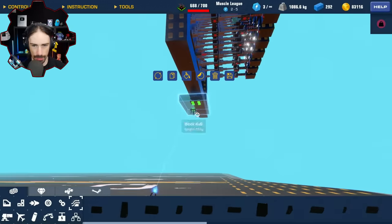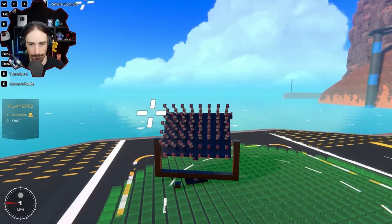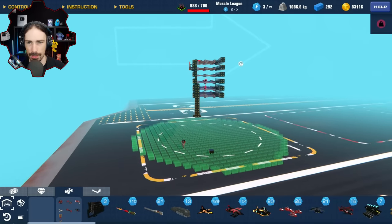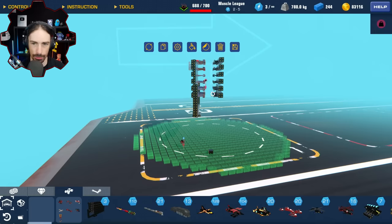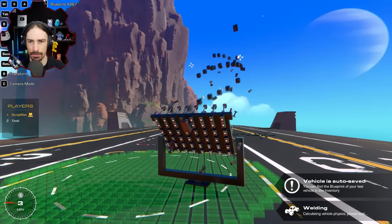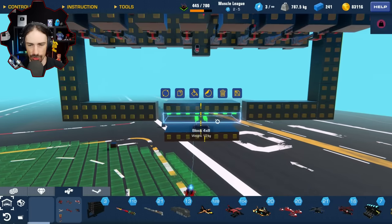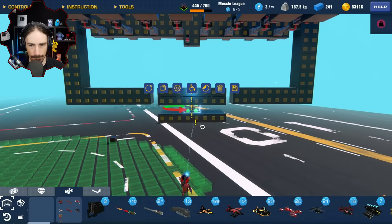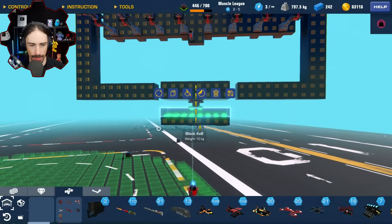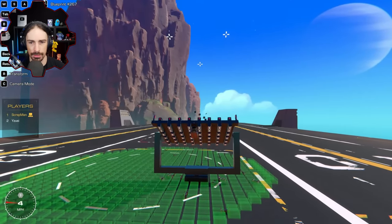I'm simplifying the base down to a single block attached to the ground. That looks so cool! I'm going to save what I've got right now and reduce the complexity by going down to the single piston version to see if it feels any different. I'm simplifying so there's just a much more solid connection onto this thing, and adding some distance between the anchor block and the launcher. The single piston version actually seems a little more stable.